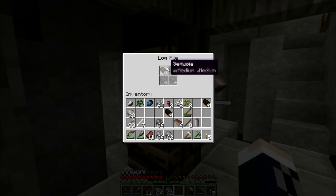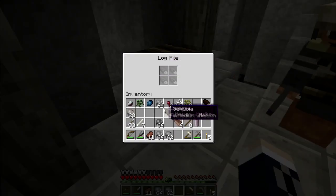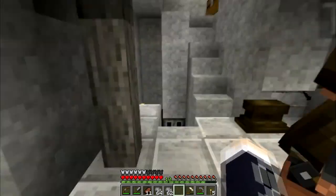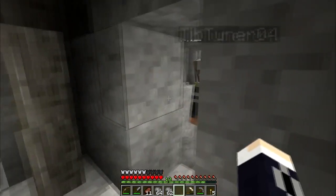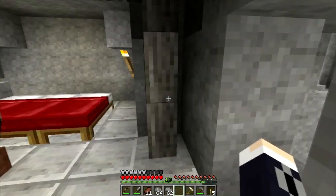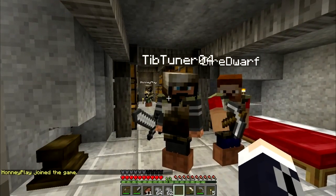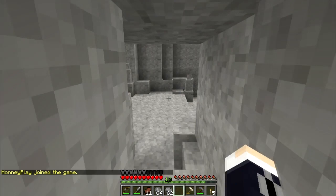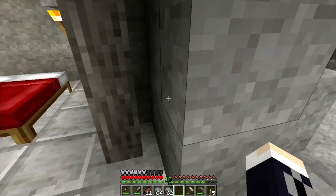That is some door he got there. I didn't even show you the door, did I? This door is impassable by mobs. This is similar to the one we did in Waking Up, except it's sideways, because you can't do an over-the-top slab, so I had to compromise.